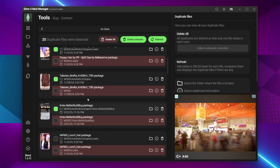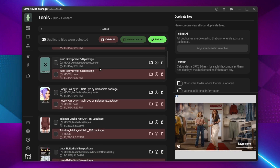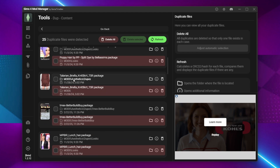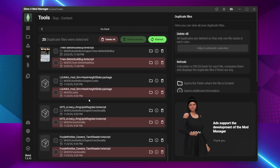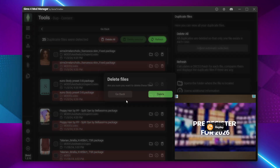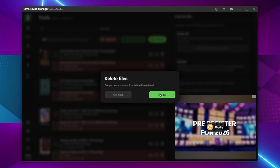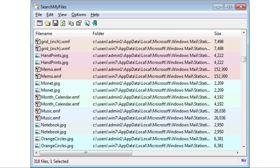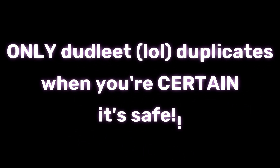Here's a neat time saver: at the top of the duplicates list, you'll see a Delete All button in red — it's going to delete all mods marked in red. But before clicking, take a quick glance to make sure these are truly duplicates you want to remove. Once you're sure, click Delete All and the tool will instantly clear out all duplicate files in one go.